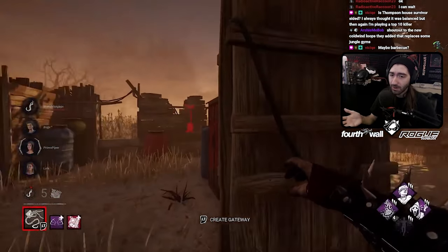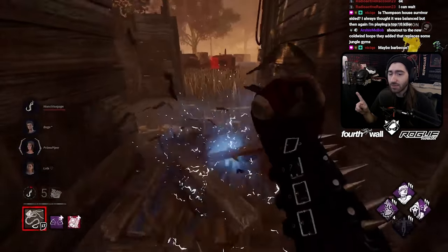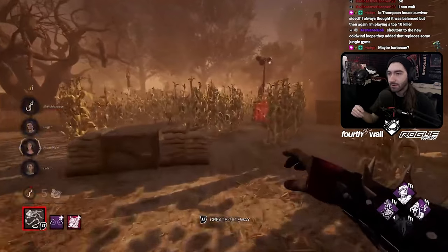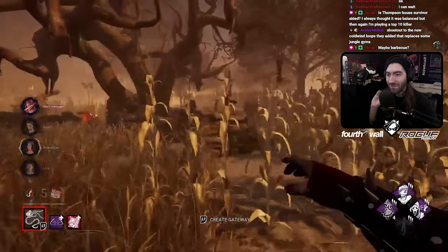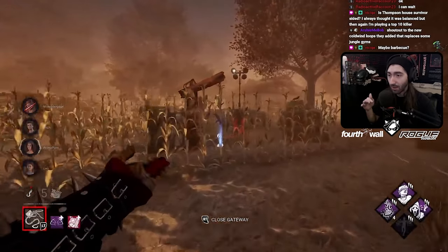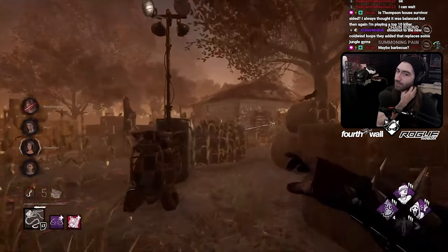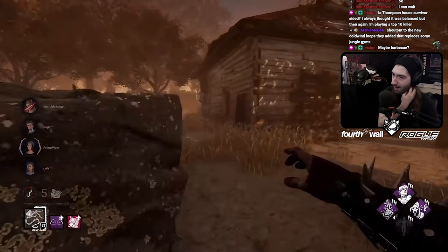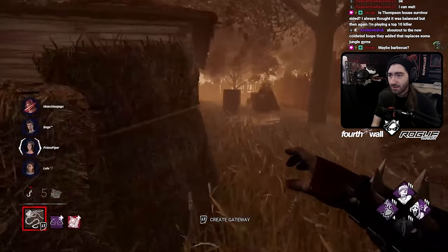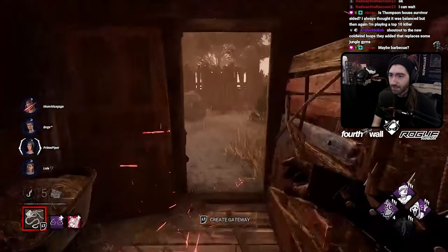What I was saying is the benefit of using Frank's Heart or Larry's Remains is that in that situation where she's solving the box over by Cowtree, you just down Bill, walk about five meters, and you could actually use a gateway to get over there and interrupt that solve, then go start your chain hunt. That's why those add-ons are really, really good. But they do require some finesse and skill, so you do have to get better at the character to get the most out of them — but still definitely worth it.